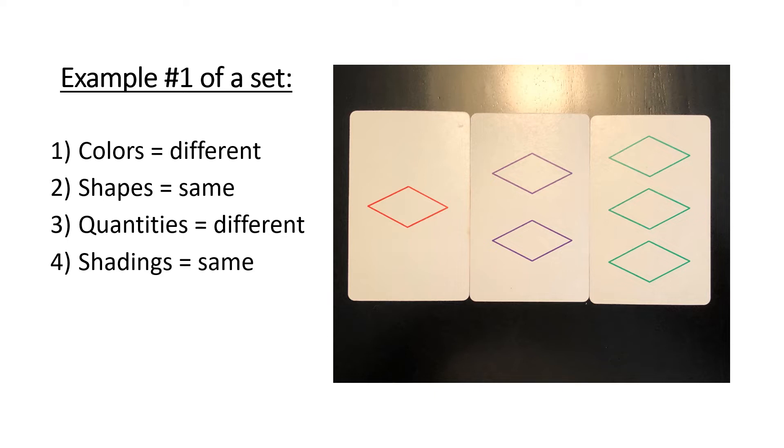So let's take a look at an example of a set. Here are three cards, and I'll list out the four attributes and tell you if each attribute is the same or different among all three cards. Color: all three cards are all different colors — we have one of each color. Shapes: they're all the same — diamonds, diamonds, and diamonds. Quantities are different: one diamond, two diamonds, three diamonds. And the shadings are all the same — hollow shading in all three cards. So this is what we would call a set.